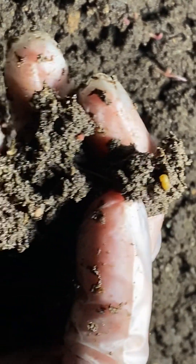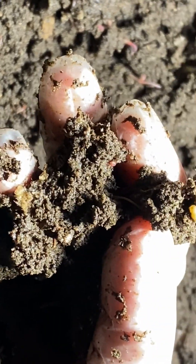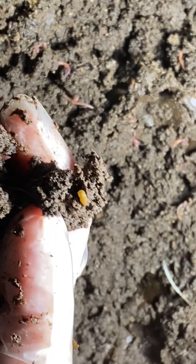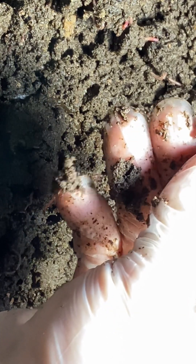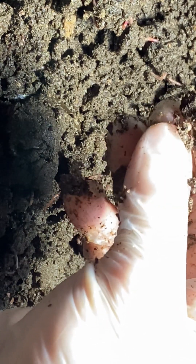That's a different shaped cocoon — usually I get the round ones, but that one definitely looks different. Very nice, good to know. I guess I should be picking those out too — there's like one, two... I think those are both cocoons; one is for sure, but I can't tell if the circle one is.